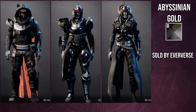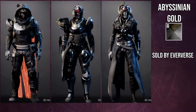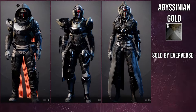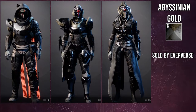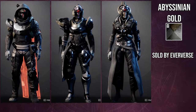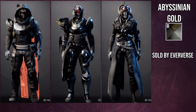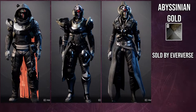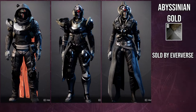The next one is Abyssinian Gold. This is probably one of the best black shaders in the game, and this one is sold by Eververse, so you'd just have to get lucky and she would just have to be selling it that week. As you can see the Titans have a really, really dark black — which is not usually the case with this shader. This shader is usually just regular black, but this seems almost like beyond black.